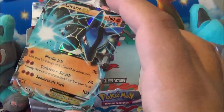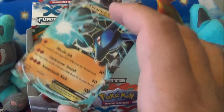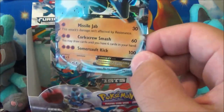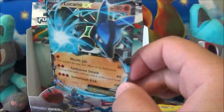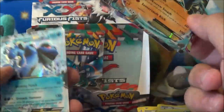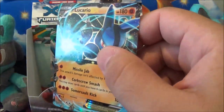We pulled a Lucario EX! Damn, that was clutch, guys — second to last pack. Yes! Thank you! So now I'm happier, because that was kind of worth it. Except for Seismitoad, the other EXs are pretty bad honestly. Lucario's epic, Seismitoad is pretty good. So at least we pulled a Lucario.